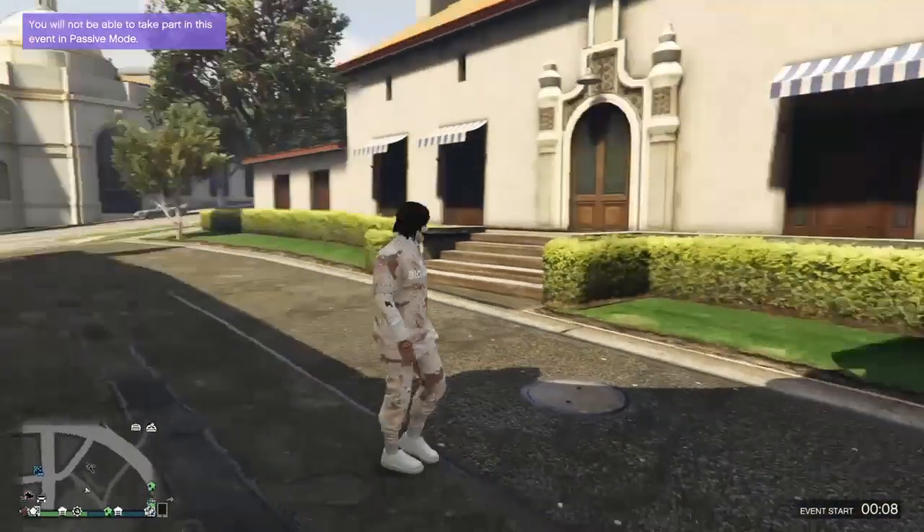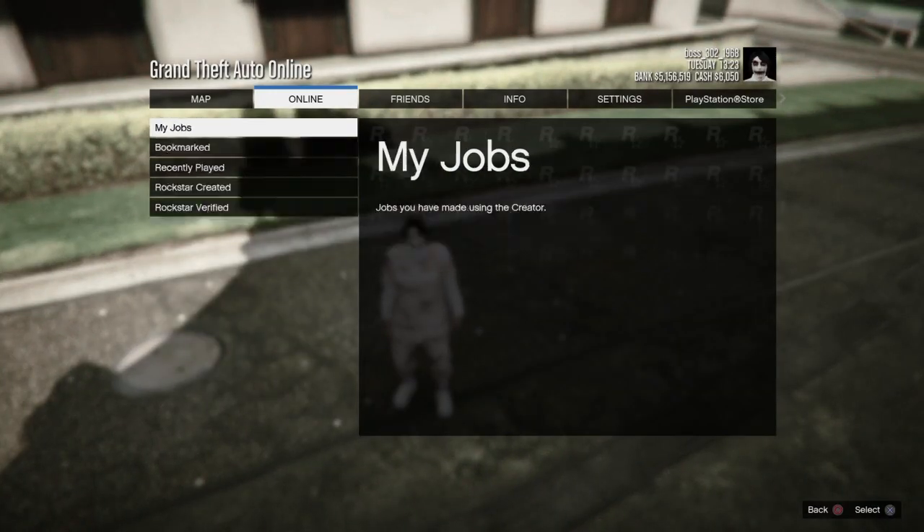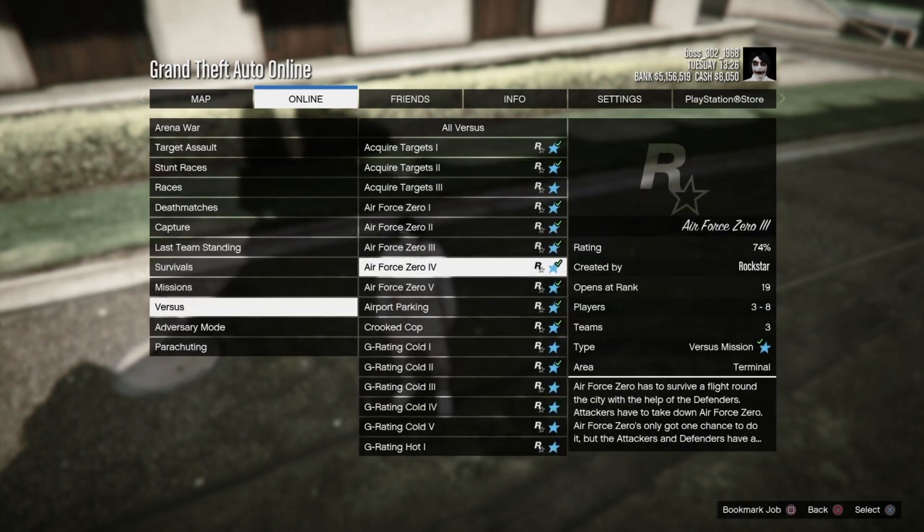Go to pause, go to online, go to jobs, go to play jobs, go to Rockstar created, go to versus, and start up Crooked Cop.